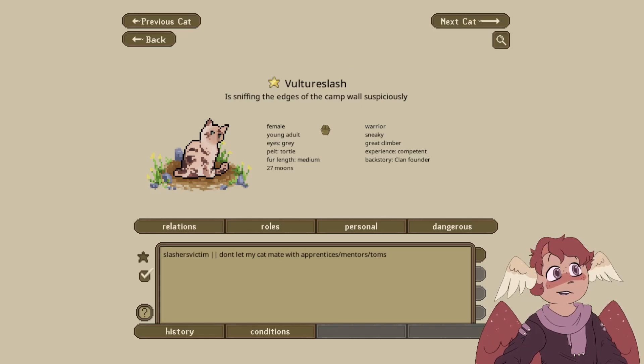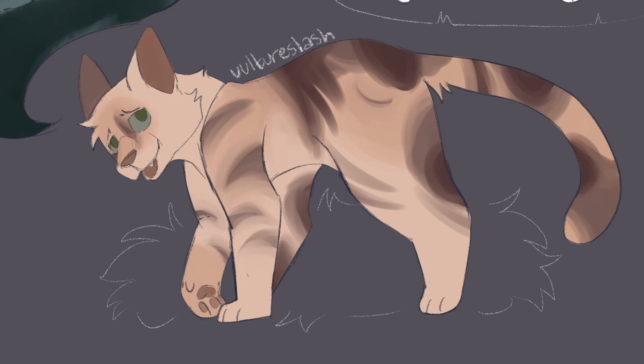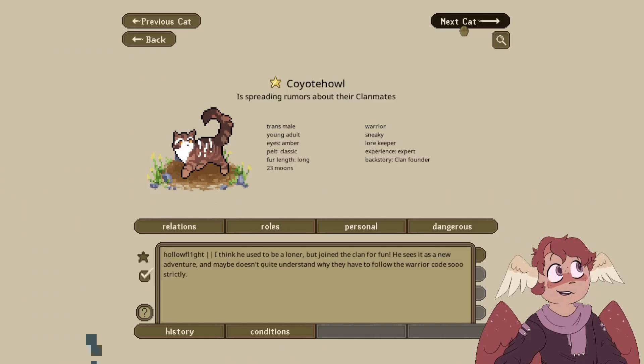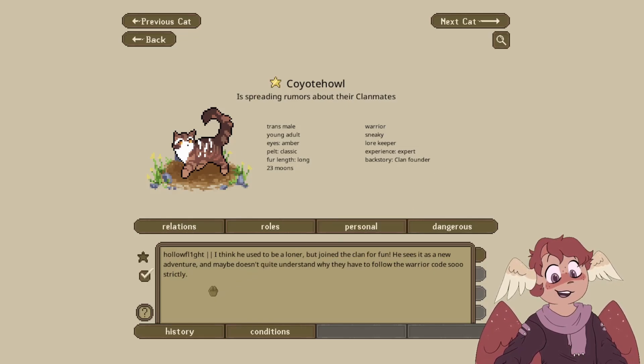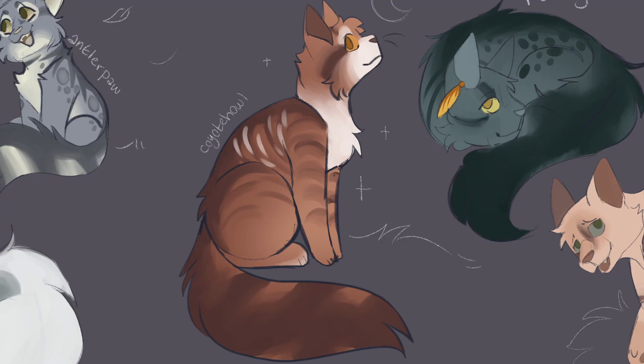The next cat is Vulture Splash, submitted by Splasher's Victim. The only note was don't let her mate with apprentices, mentors, or toms. The next cat is Coyote Howl, submitted by Holoflight. I think he used to be a loner but joined the clan for fun. He sees it as a new adventure — maybe doesn't quite understand why they have to follow the warrior codes so strictly. He's a very pretty cat.